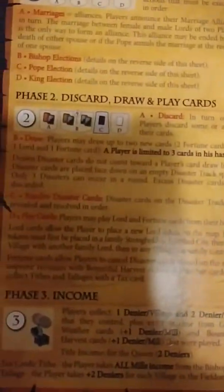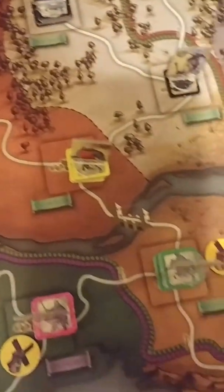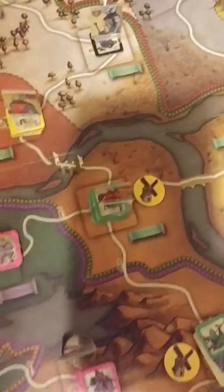Continuing on with Thief, we're going to do an election. Elections start with bishops first. There is one bishop up for election in this bishopric. It's a pretty diverse one — yellow controls the seat of the bishopric and two other villages, black controls a couple of villages, and green controls one.